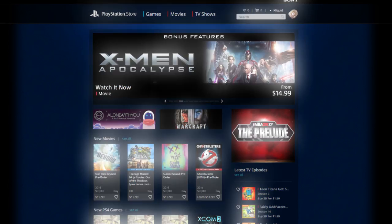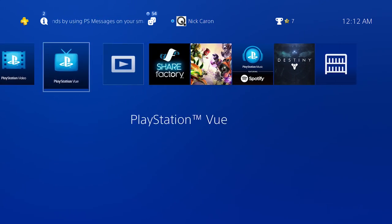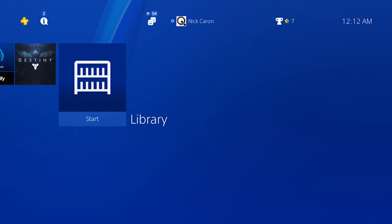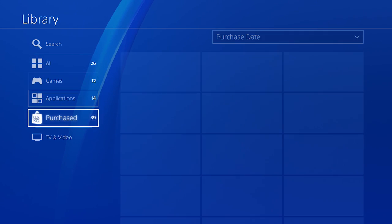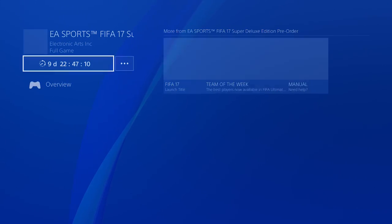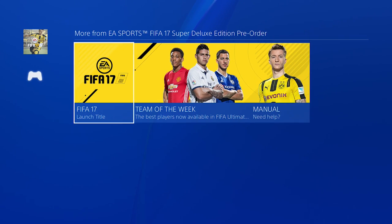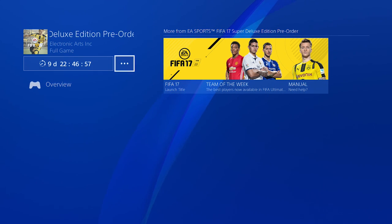Just to show you guys that this is legit — once I went on to my PlayStation, I went over and clicked on my actual purchases within my library. I go all the way over to the right to the library on the end, click on library, and it brings up all the things that you have. Go down to 'purchased' and boom — there you have it: EA Sports FIFA 17 Super Deluxe Edition pre-ordered. There's more information here, and in the top left-hand corner you can see it. There's a countdown — I believe that's to launch date.